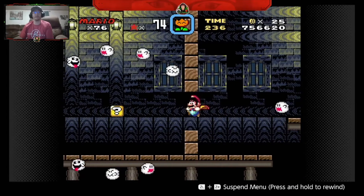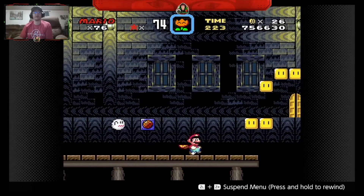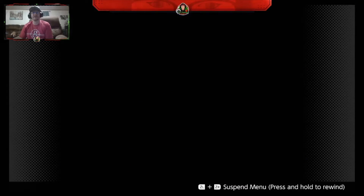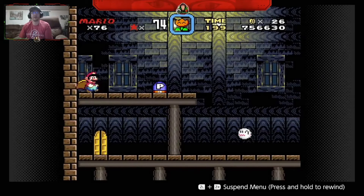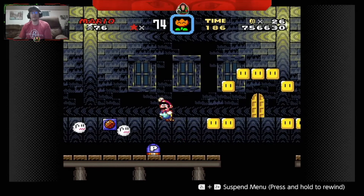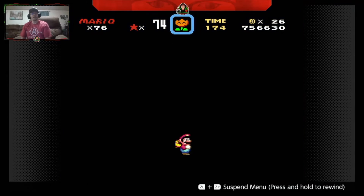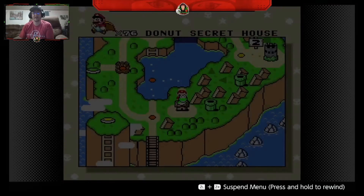All right, here we go. All right, so there you go — we just wrapped up the secret ghost house in the Donut Plains.